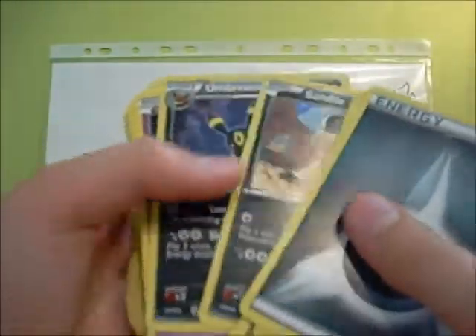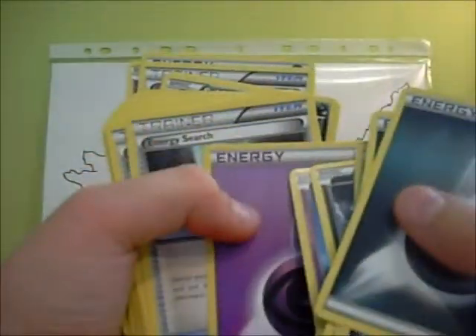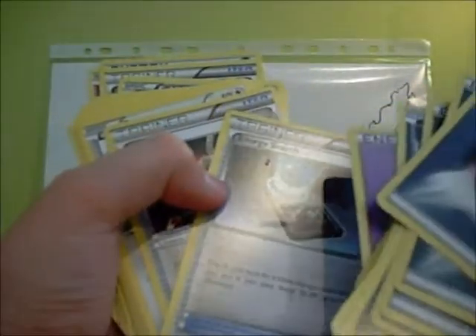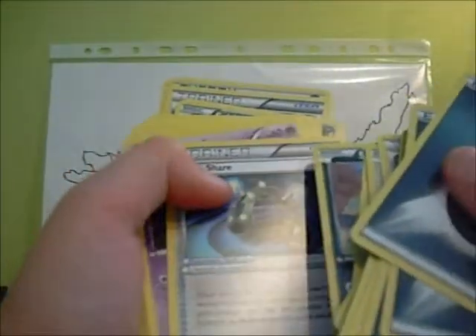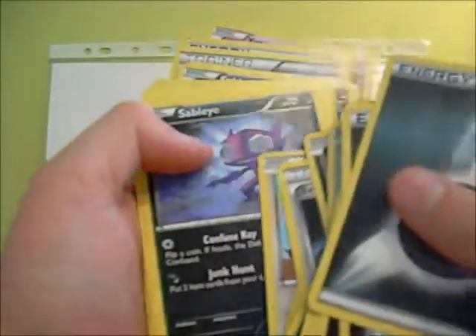Another Energy, Sandile — that Umbreon is just epic — Yamask, Energy, Scraggy, Sableye, Woobat, Psychic Energy, Energy Search, Dark Claw, Eevee, Energy, Sherem, Sandile, XP Share, Yamask, Energy, Shatter — sorry about this.